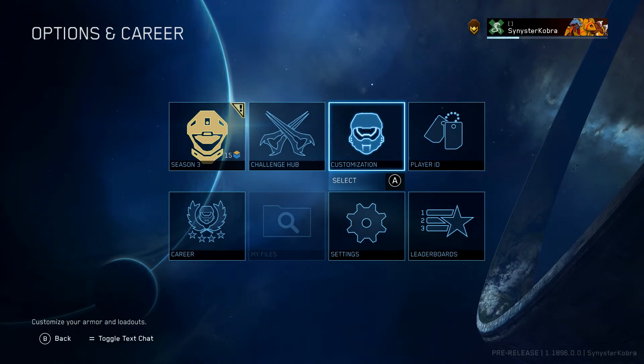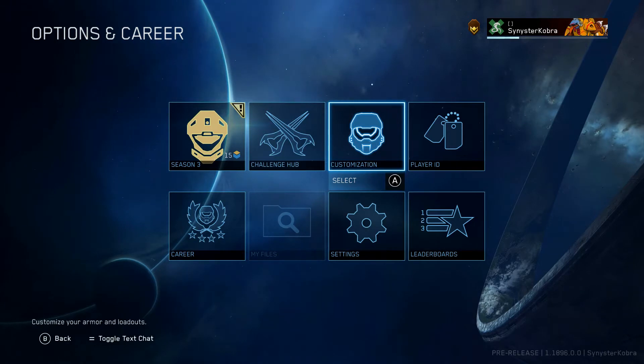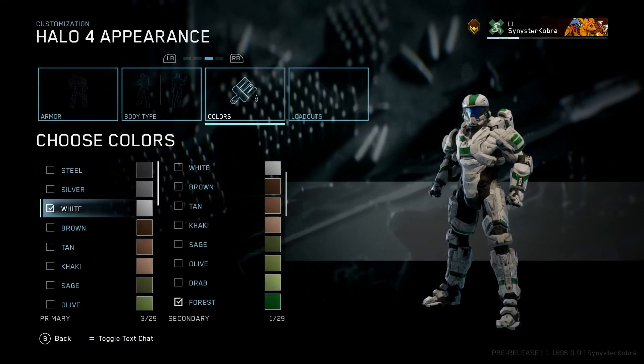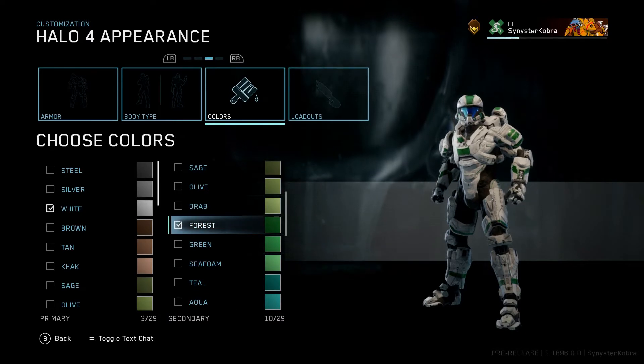What is going on everyone, it's your boy SinisterCobra coming at you with another Halo video. Today we are in the Halo 4 flight - it is finally live, it is Tuesday the 20th. Halo 4 flight went live, not Halo 4 itself, that's already live on Xbox. I'm on Xbox so I figured why don't we take a look at the customization. I already went ahead and changed my Spartan's colors - the usual white and I went with the forest green, I kind of like the darker green.